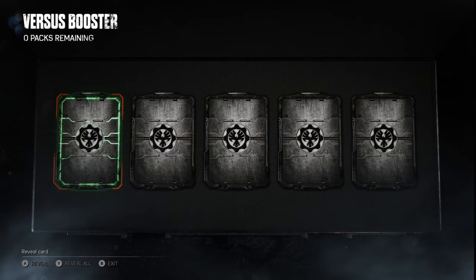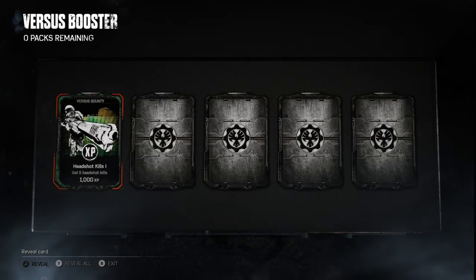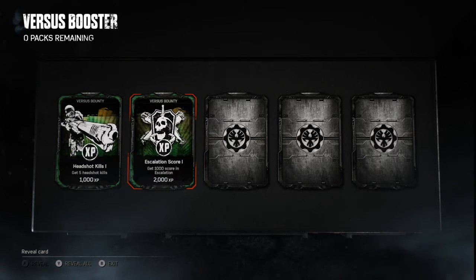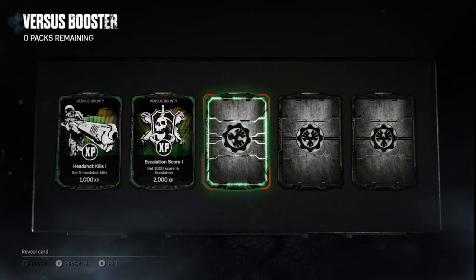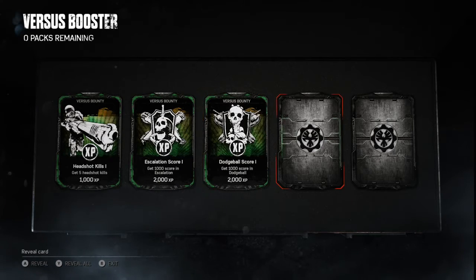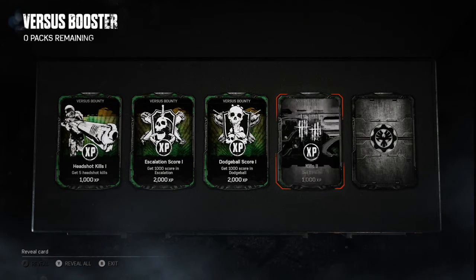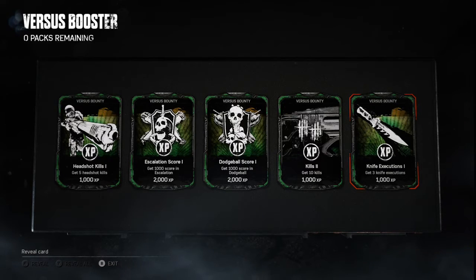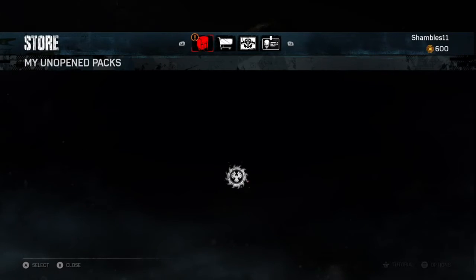There are three types of cards: common, rare, and epic. Green ones are common, so as you can see I get a few commons on this one — they all just assist with your ranking up, getting you that valuable XP. Nothing too exciting, but it's only pack one.